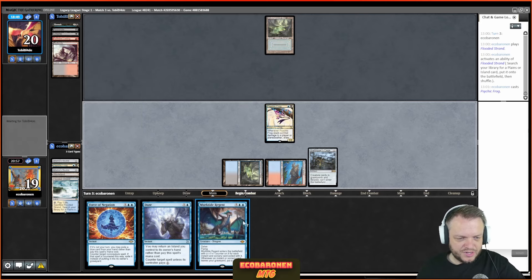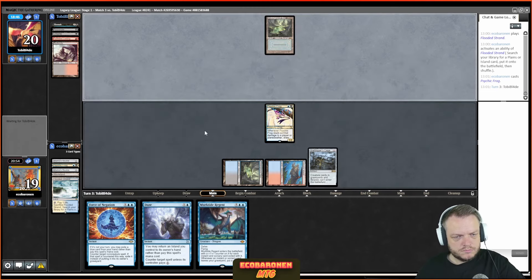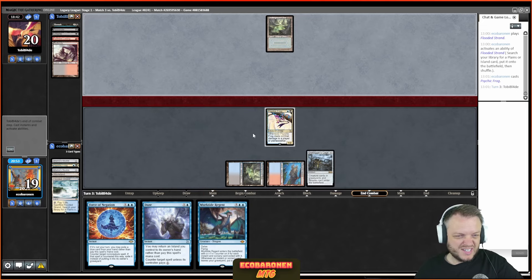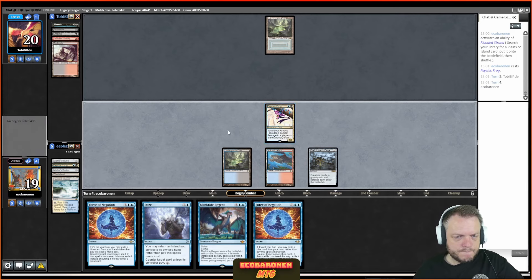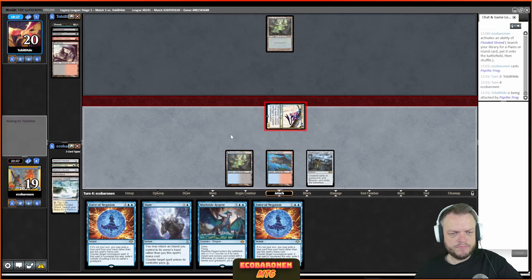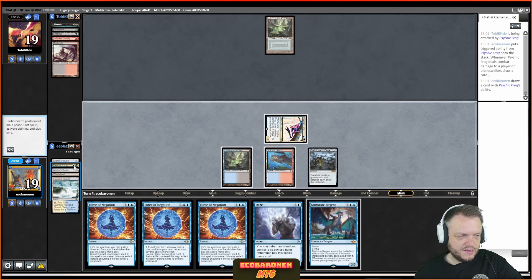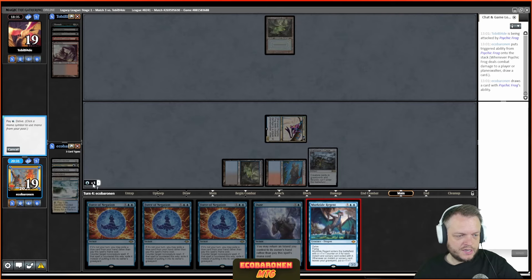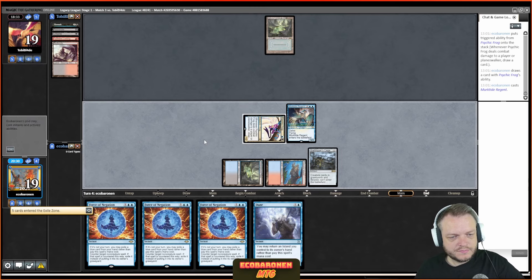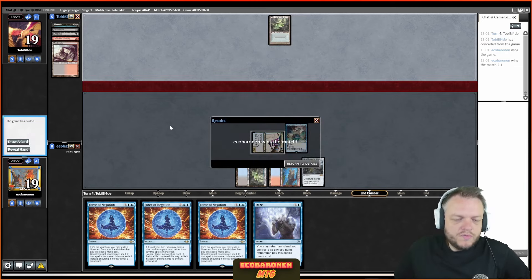Now I have Daze, Force, and Negation — my opponent does not know about the Murktide Regent. The opponent is going to take a few hits before even having three mana for Show and Tell, and I have three more Wastelands in my deck. Draw, get in there, draw a card. Another Negation — nice! How does a 3/3 Murktide even make sense? I'll play the 3/3 Murktide and turn up the heat. Even a third land would be a good draw. And just like that, it's over.